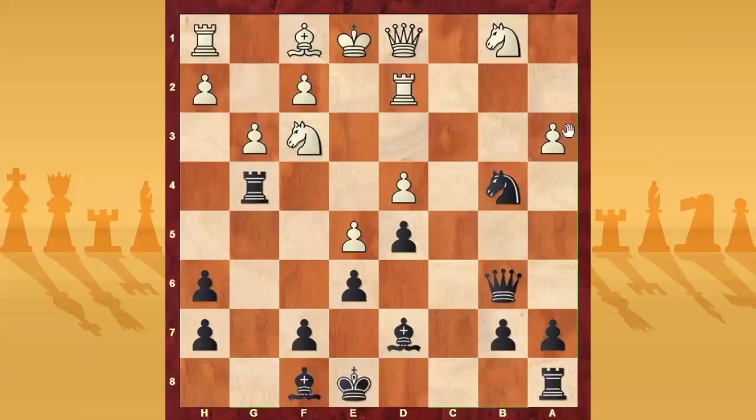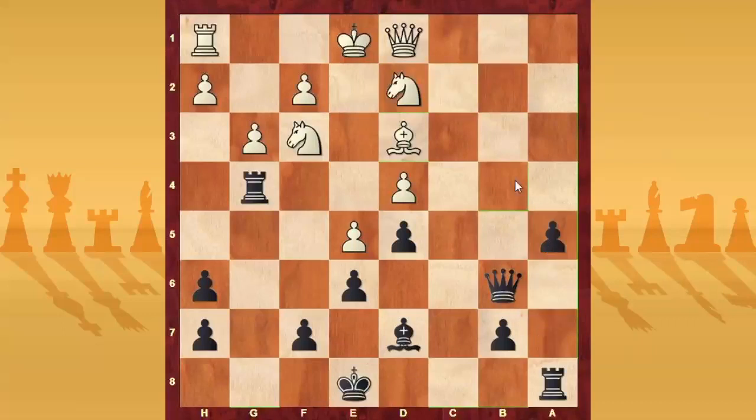However, in this kind of position where the minor pieces can play very well and the initiative is very important, this trade is not good for black. After knight takes B4, Nxb4, Bxd3 — it's true you can take the rook — but after that, maybe black can try A5 to exploit the two connected passed pawns on the queenside. After castling it will be very hard for black to exploit those pawns, and white's minor pieces are very dangerous. So my tip is: don't reach this position with black, it's better to play differently.